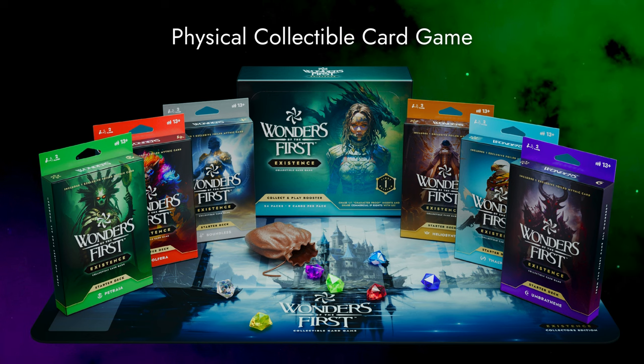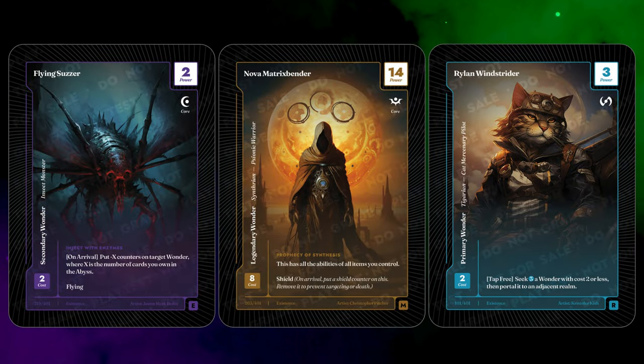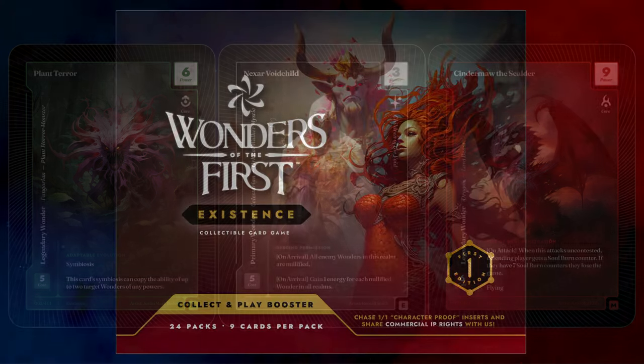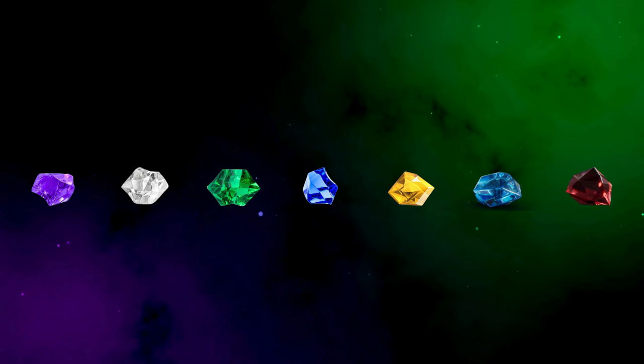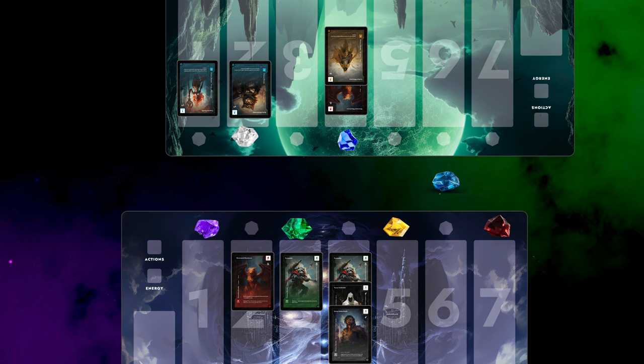Wonders of the First is a new CCG based on fighting units called Wonders. Wonders come in all shapes and sizes, spread across many worlds. In Wonders of the First, you are a stone seeker and your goal is to conquer the seven realms and seize the stones scattered across them. If you control the most stones after seven rounds, you win the game.